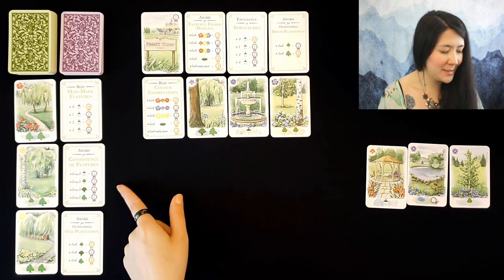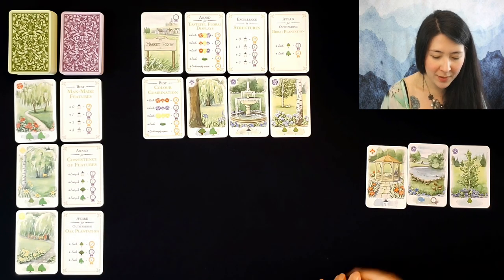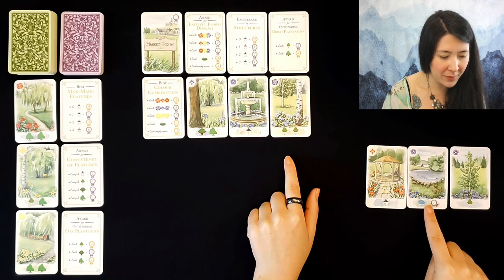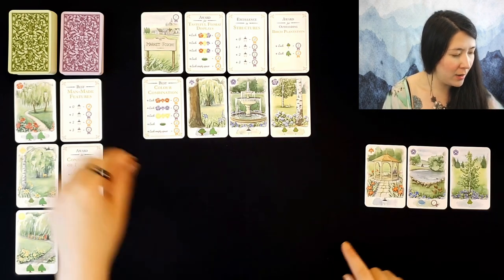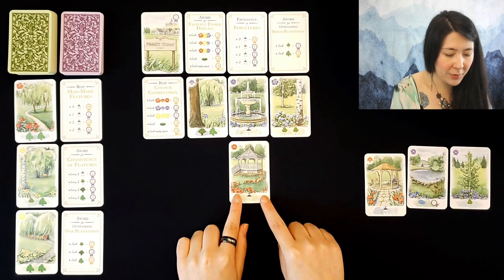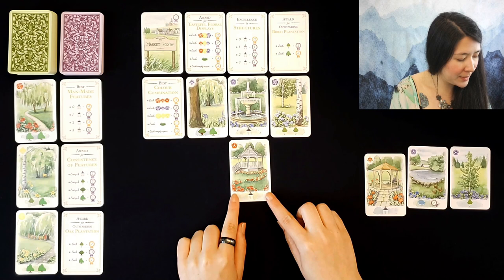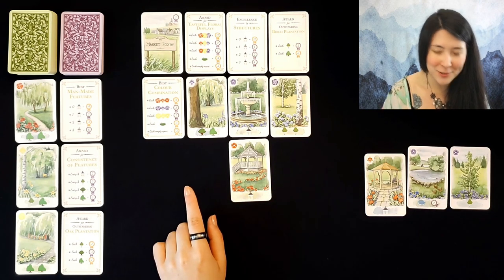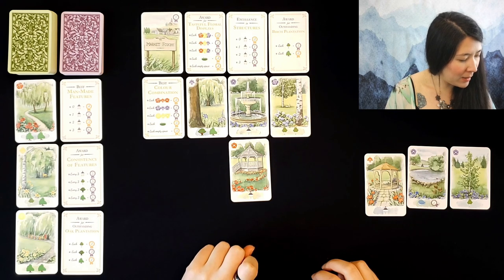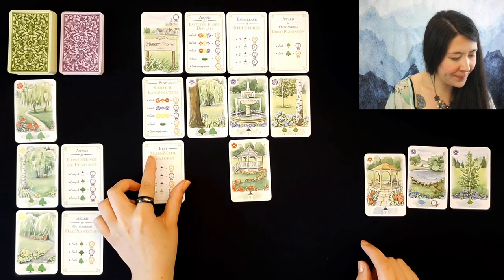Moving on — we have consistency of features where every three of a symbol will score points. Do we have any birch trees? I have one here that I could place since they're both purple, which could potentially score quite a few points. I also have our lake card and another gazebo, though I can't place it quite yet. We'll do the place a green card action and draw one off the top — another gazebo! That does limit me in terms of what else I can place in the future. I think two points for having this one gazebo here might be our best bet for right now, so we'll place it.